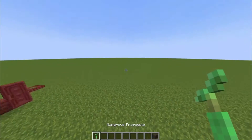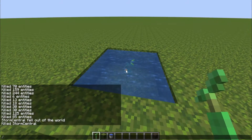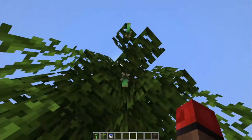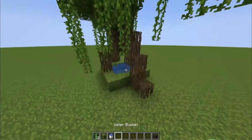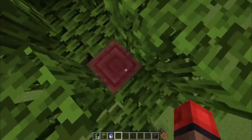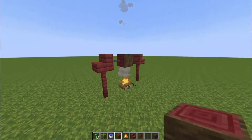We've got the mangrove propagule. If we plant this in water and set that up, we get a mangrove tree, and then we get these propagules hanging on. When they break you can just replant them. Overall it's pretty cool — the roots on these things are insane, we've got vines, and the leaves look insane. A lot of people say the logs look like a roast beef or something — like you can set it up over a fire something along those lines.